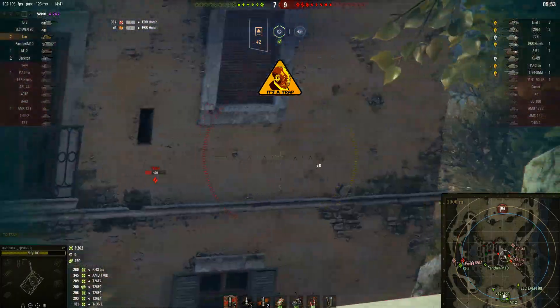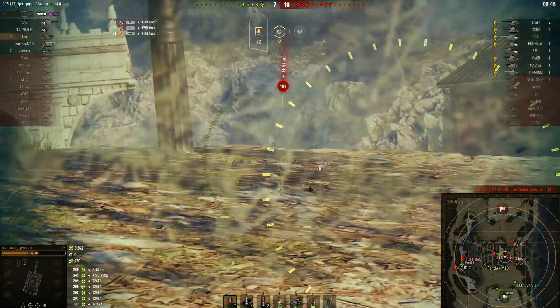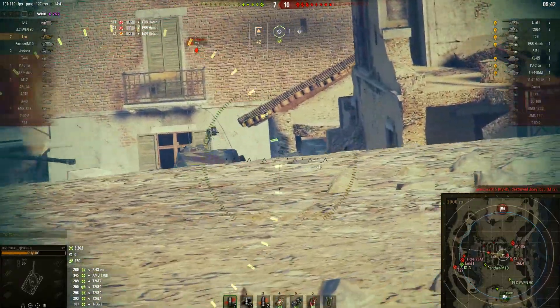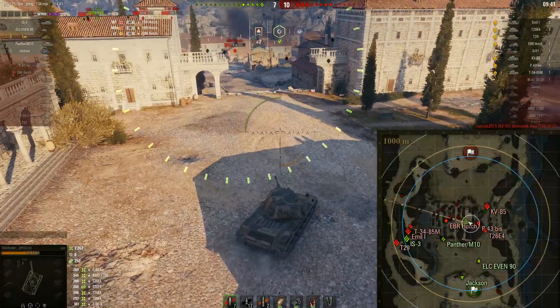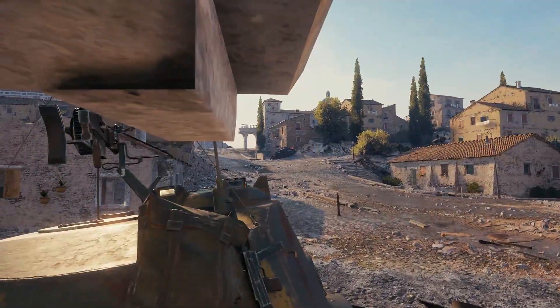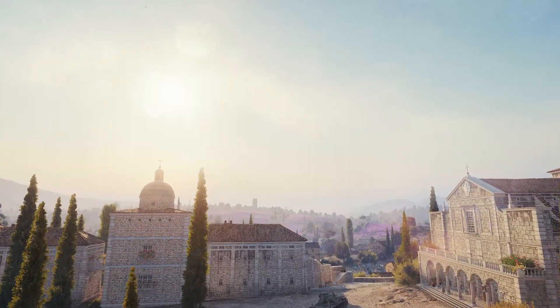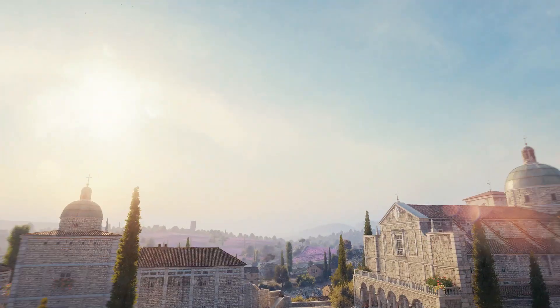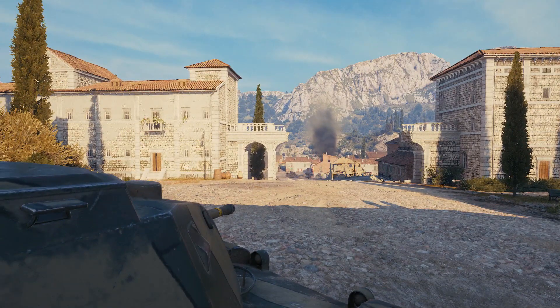Coupled with having no armor — which would have been nice, but balancing would have been difficult — this tank has great mobility, able to get around the map without any issue. And then having a gun with great gun depression: right here you can see, using the free cam, that we can aim down at a target below while our profile is tiny. I think it's about 8 to 10 degrees of gun depression, which allows you to be quite competitive in such areas.